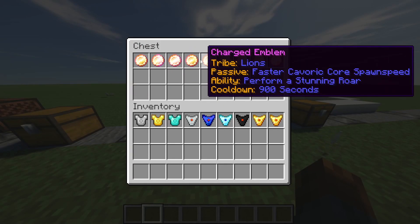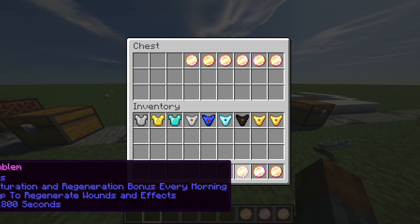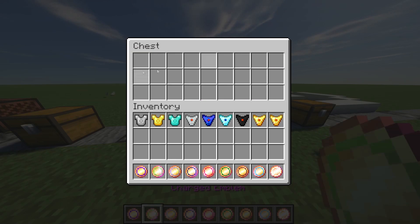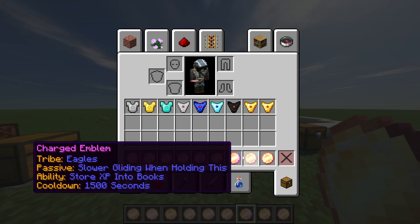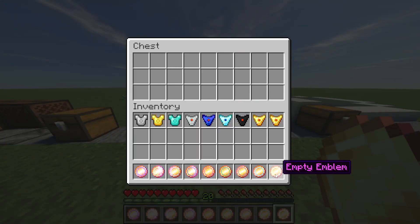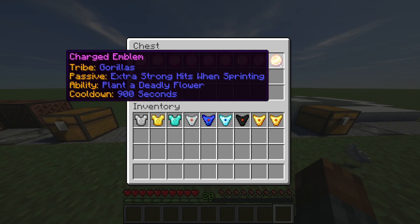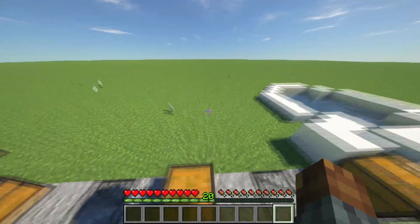Then we have the Emblem game mechanic. It's pretty cool. You have an Anthem emblem, an eagle emblem, a bears emblem, a crocodile emblem, a lion emblem, a wolves emblem, a rhinos emblem, a gorilla emblem, and a ravens emblem. What they actually do — let's take the eagles for example: slower gliding when holding this. You get a passive ability and an active ability, and you have a cooldown on them, so you can just switch between them. I absolutely love it. Winter Level, if you're watching this, you've done a great job.